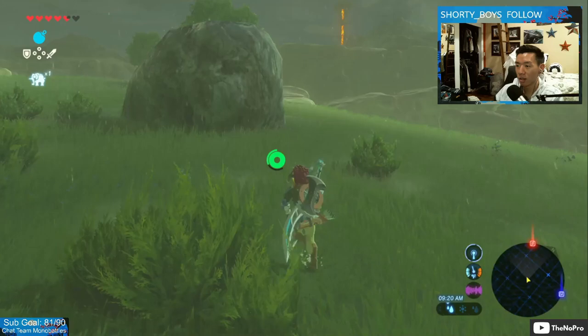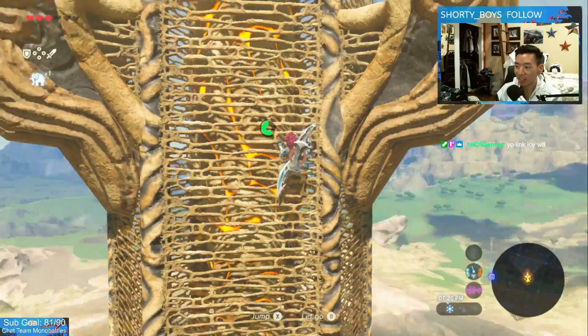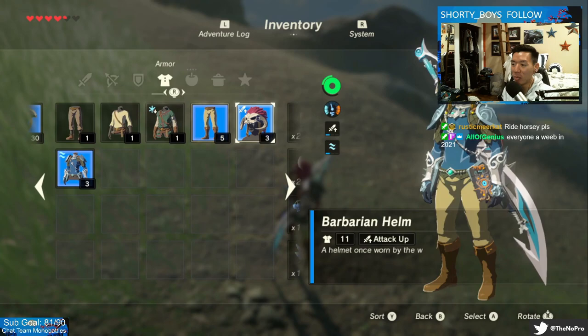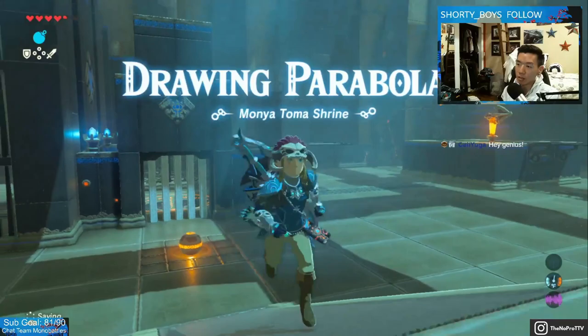This gotta be a stone talus right here, right? This thing? There's no way there's just a random mound in the ground. Oh, there is. You like his fit? You think this is the drip? I have a barbarian helm on with normal legs and a freaking swimsuit top.